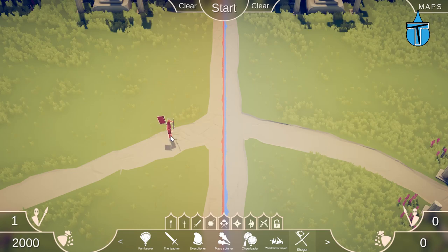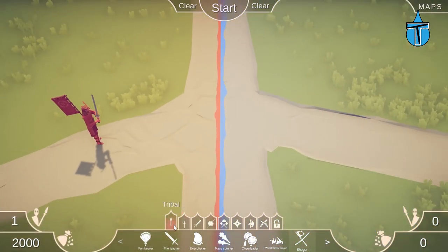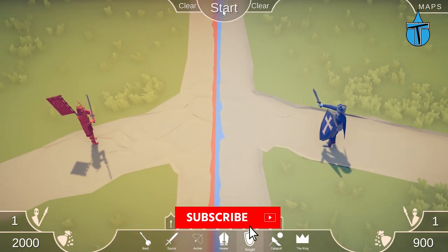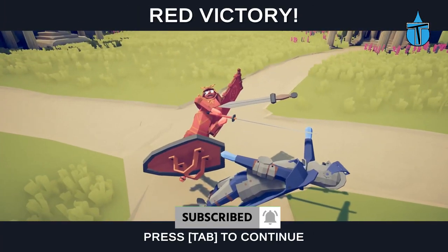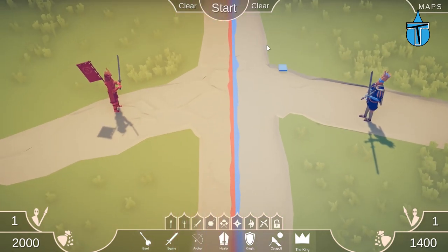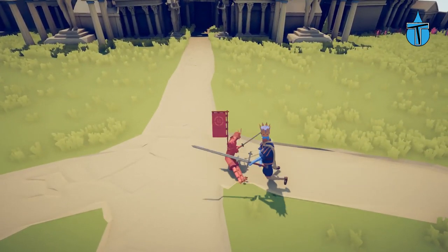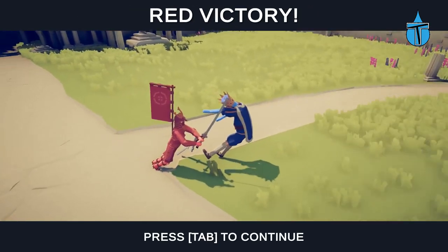Moving on to the Shogun. He's getting into the expensive units, so let's put him up against the Knight. He moves really fast and attacks very fast as well. Let's test against the King — the king has a lot more health but attacks slower. The Shogun hit five, six, seven times before the King could get off a powerful hit. He can easily take down a King.